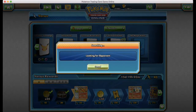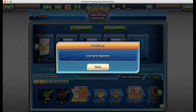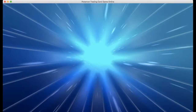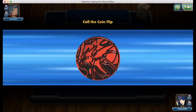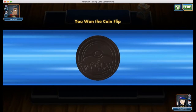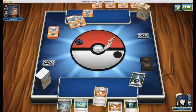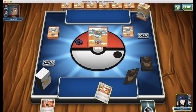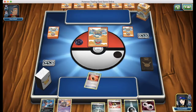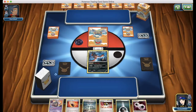Looks like we are facing another Yveltal Garbodor deck right now — a mirror match. We win the coin flip again. We definitely don't have a good starting hand right now. This should be a really fun match — basically going to come down to who gets lucky with their draw. We're going to start off with Fright Night Yveltal. If he is actually playing Yveltal, this isn't too bad of a start.